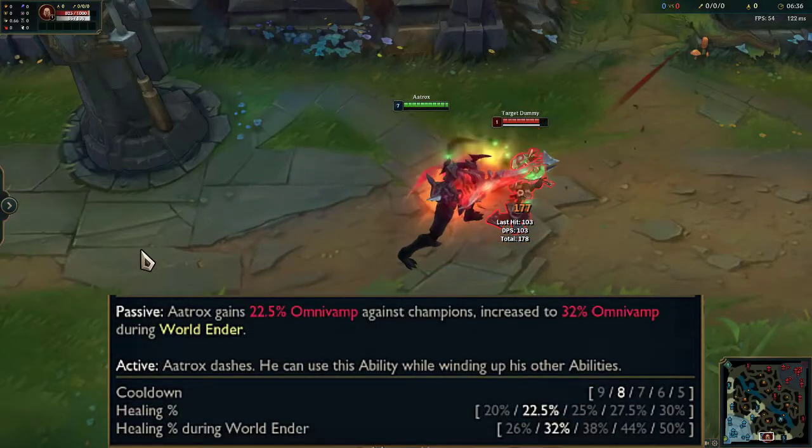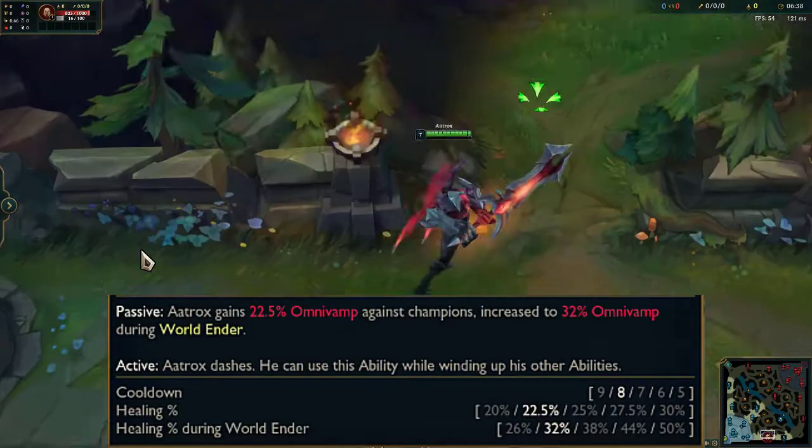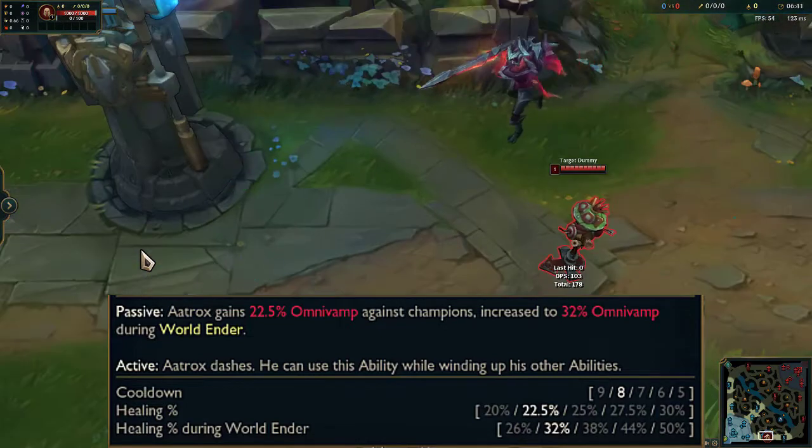Passively, Aatrox heals when damaging enemy champions. On activation, he dashes in a direction.